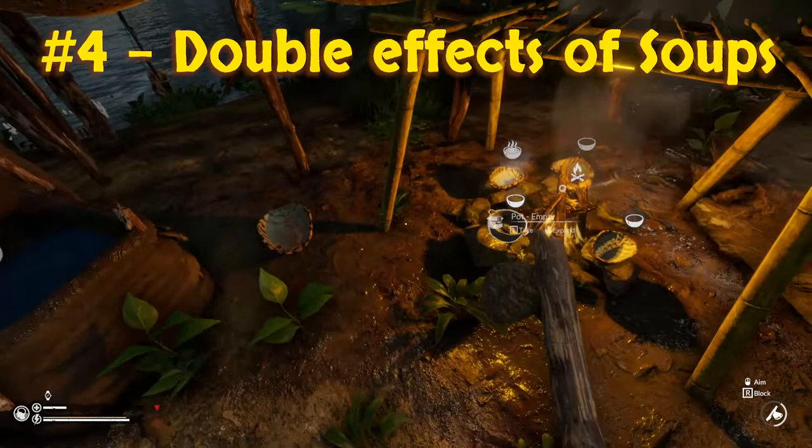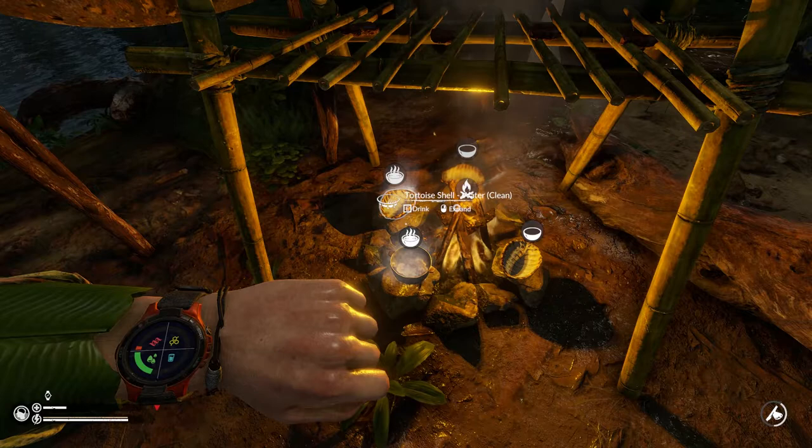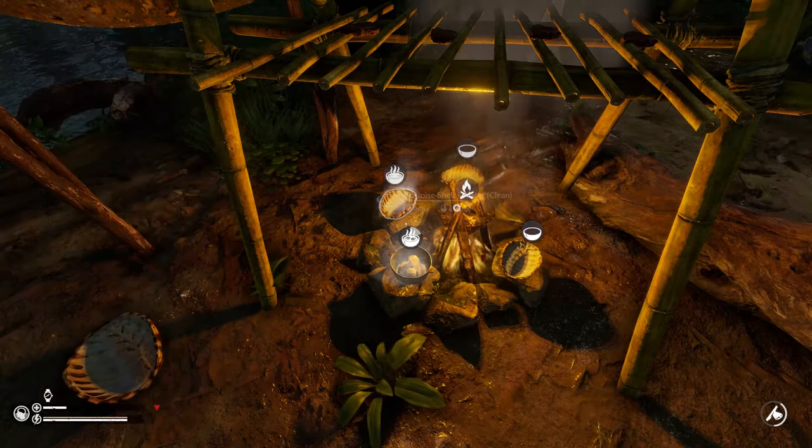Tip number four: drink a single brew twice. If your hydration meter is full, you can drink a soup twice. If you drink from a brewer soup with full hydration, it will only consume a portion of the hydration, but it will give you the full benefits for the other stats each time you drink it.